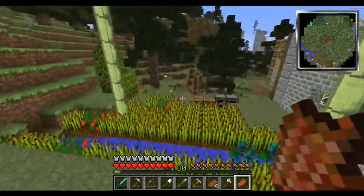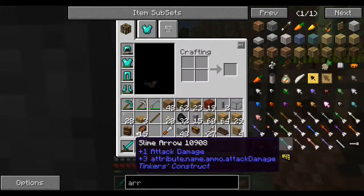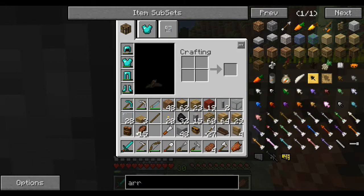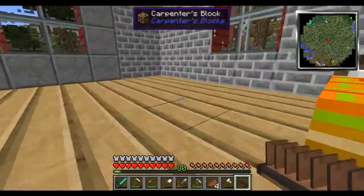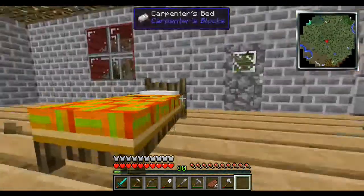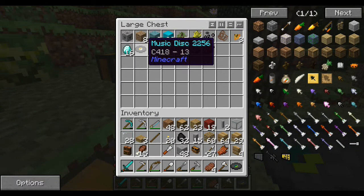I want to make one more thing before I end this episode. I've been searching what kinds of arrows I can make — all sorts of neat arrows. Let me make a disc rack. I'll place it down here. Look at that! I can place discs in this — is this true? Look how small I am. I have two discs I think — Ward and 13.